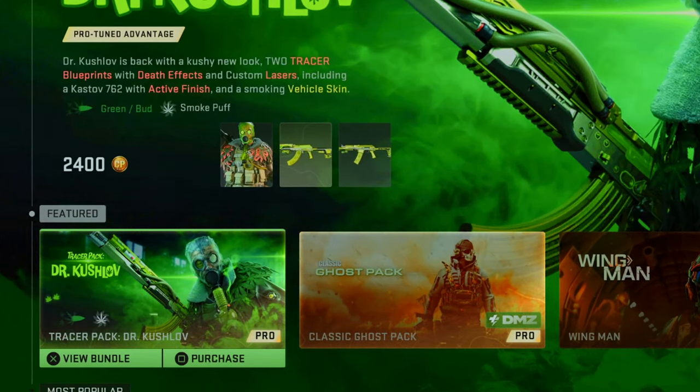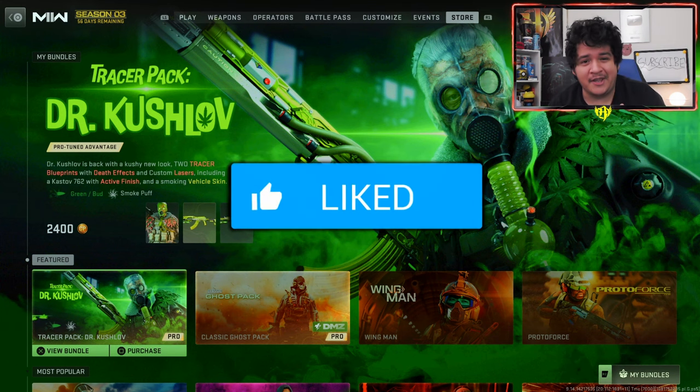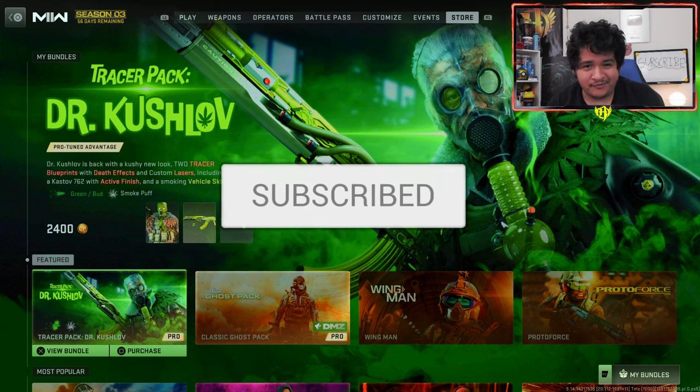This comes with weed tracers because 420 is in a couple of days. We got green and smoked puff tracers for the Cast Off 762 and the KV Broadside, and we get a very cool operator skin for Dr. Kuchloff, which is for 2400 COD points. If you guys are excited to see this bundle in full, see how the tracers look, see how the weapons look with camos, and see anything secretive about this bundle that you might have missed, make sure to drop a like, subscribe, and turn on those post notifications.